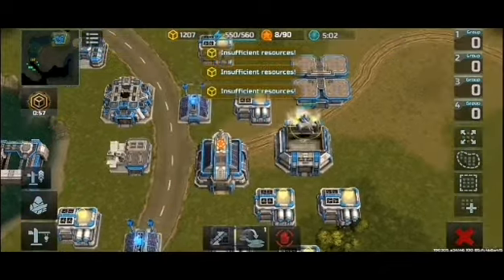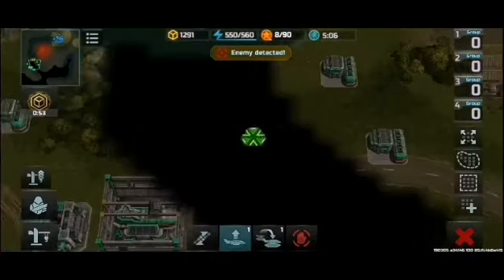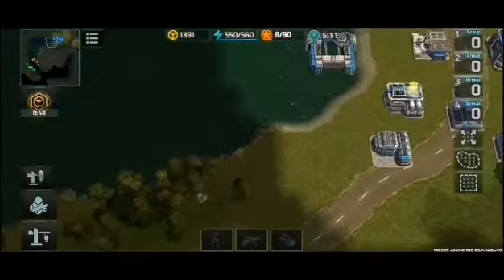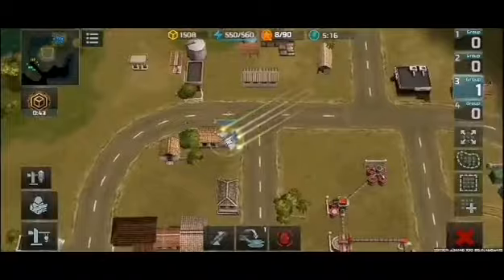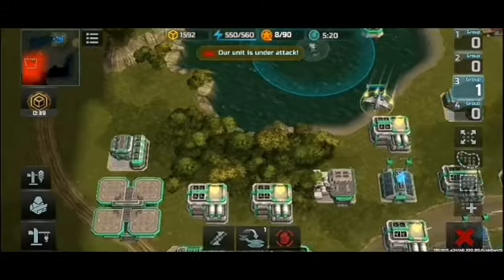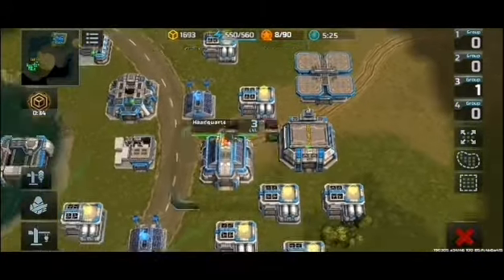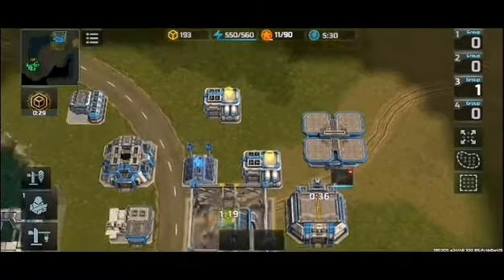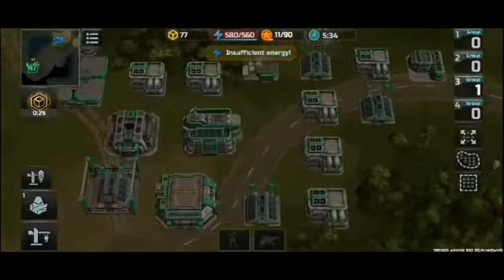Insufficient resources. Pilot online. Destination. Enemy detected. Stand by. Designation set. In control. Roger. Wordhead's confirmed. Destination. Our unit is under attack. Checking the course. In control. Place the building. Place the building. Insufficient energy.